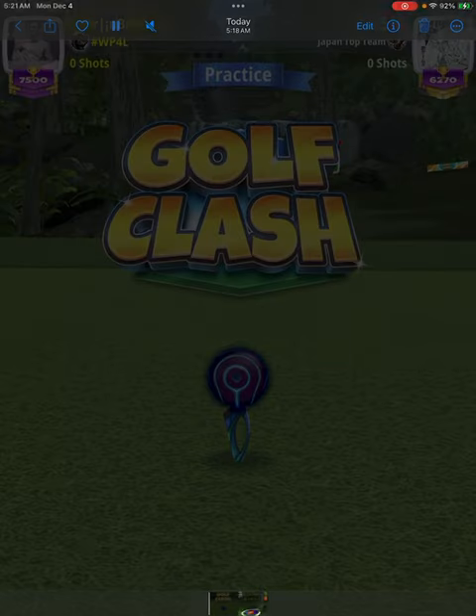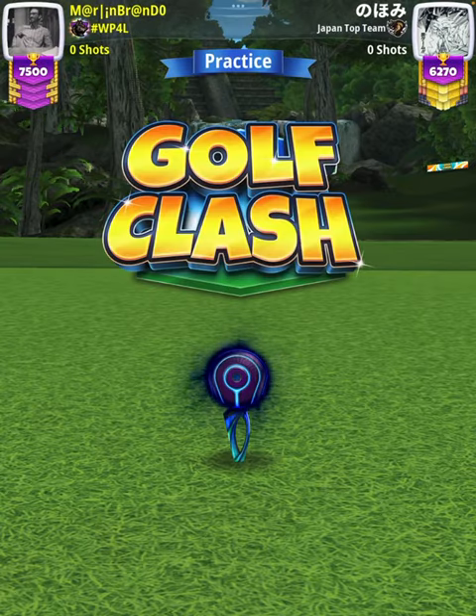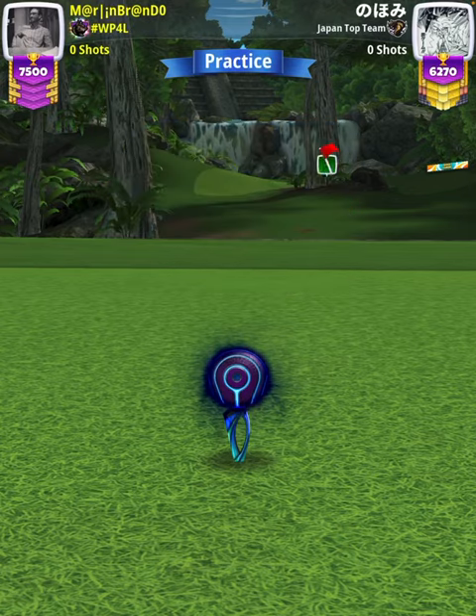Hey, what's going on everybody? This is hole number two of the Sunset Ruins Tournament Master Division Qualifying Round. For our tee shot, we're going to start off with an extra mile level 9 and a luminary ball.